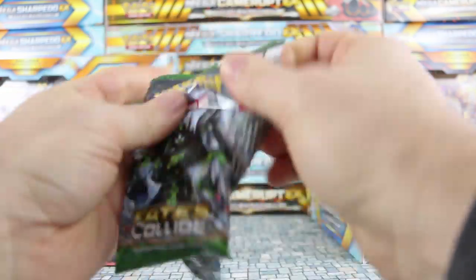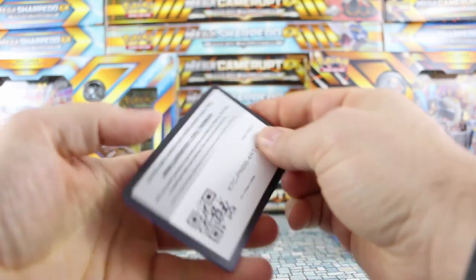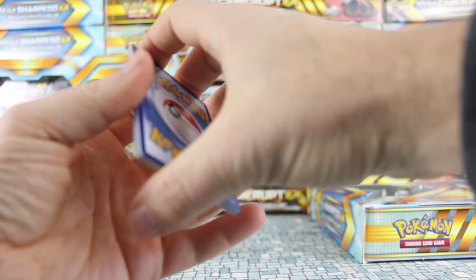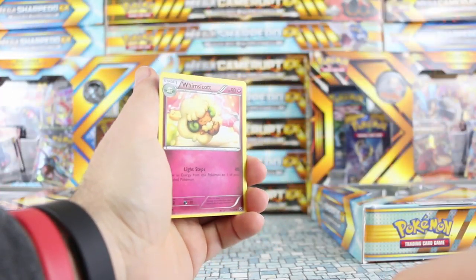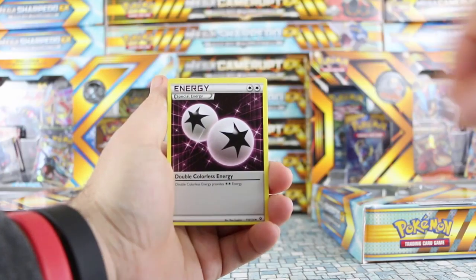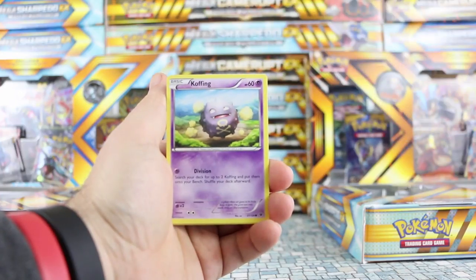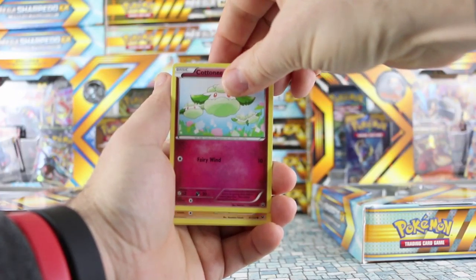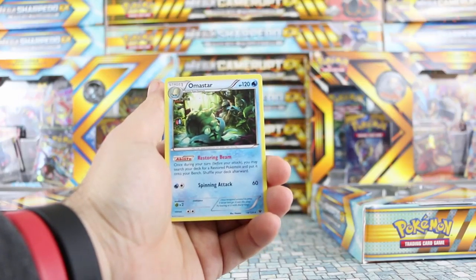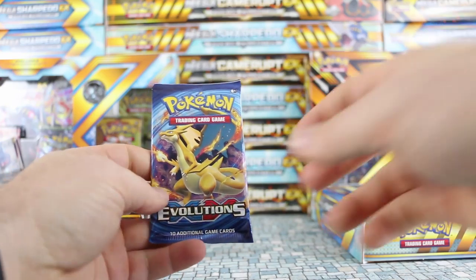For our Sharpedo pack we managed to pull an EX on the very last possible card — we got an Espeon EX — so hopefully we'll get as lucky or even more lucky. Wouldn't mind seeing a couple EXs. Fates Collide: Minccino, Spoink, Koffing, Cottonee, Larvitar, Binacle, and our rare is Omastar.